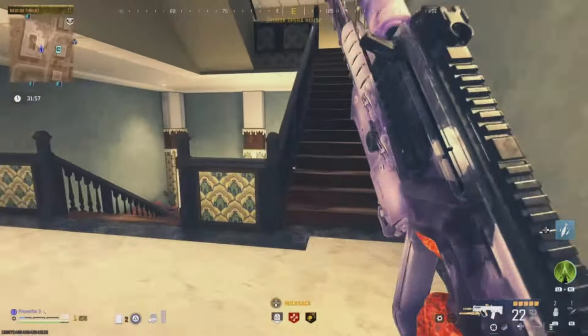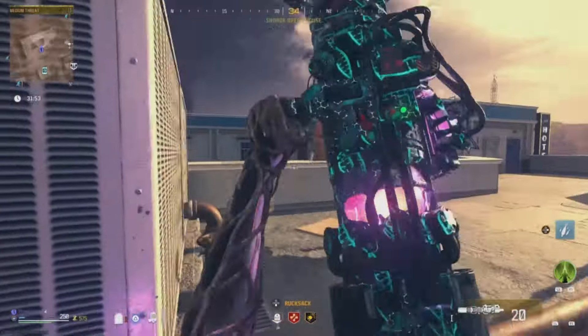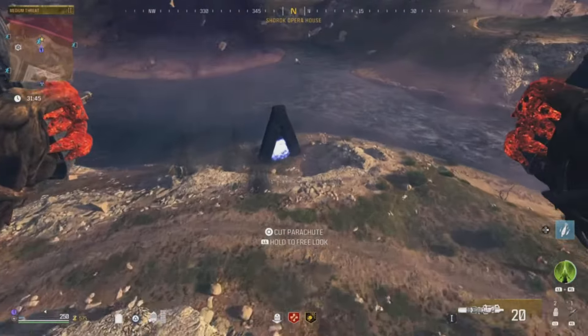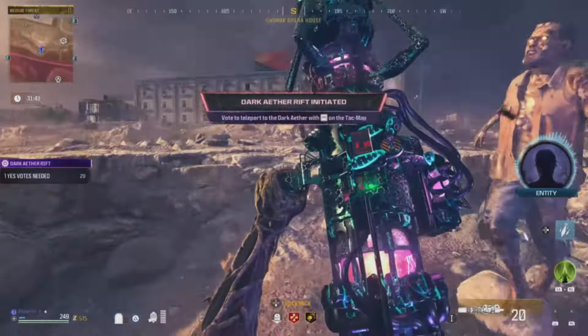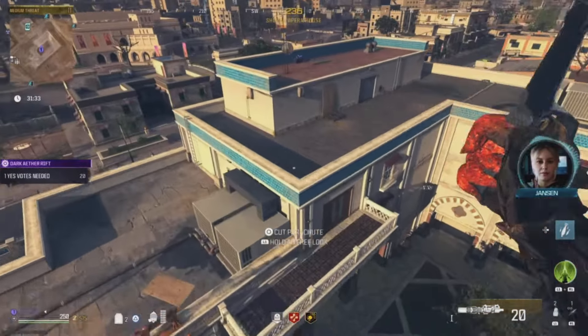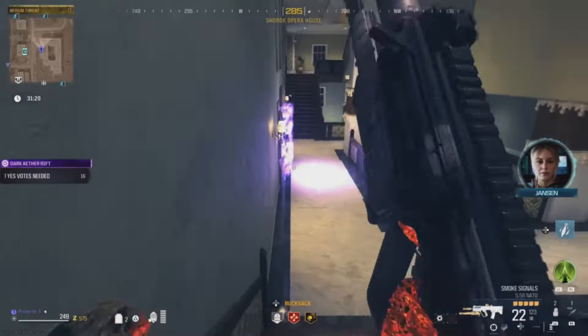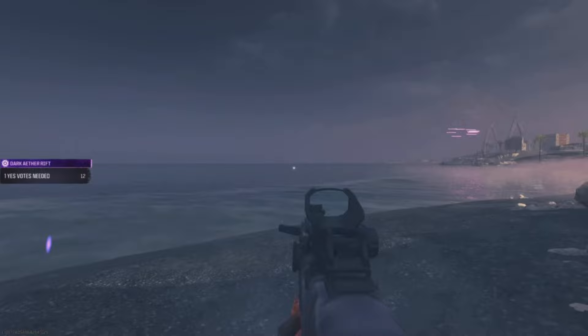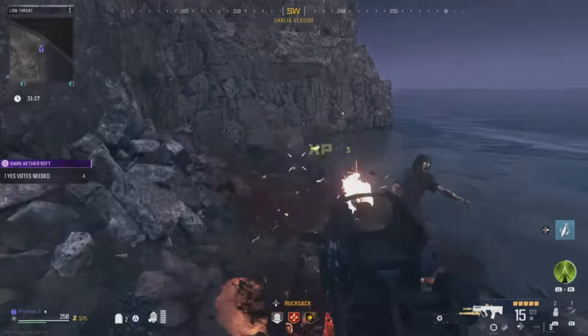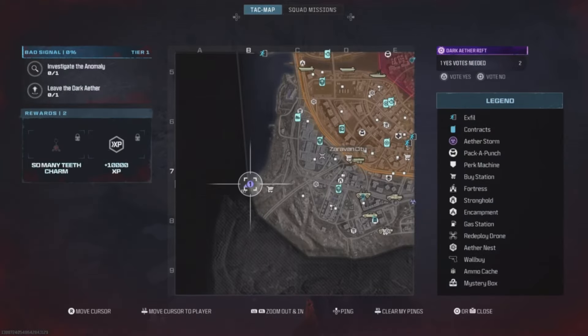Go activate the bad signal portal and then quickly return to the second floor portal and go through it. Using the scorcher will make this much easier, but you can run if you need to. Once you go through the portal, turn right and run towards the out of bounds. You will need to vote yes when the timer gets to 2 seconds, and then stand near the out of bounds.